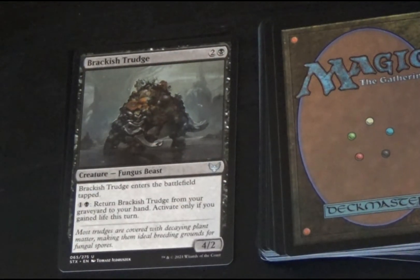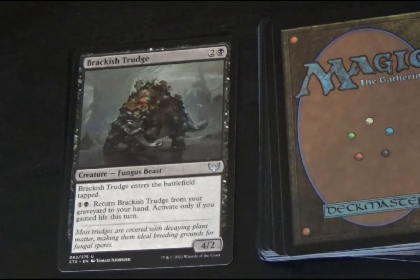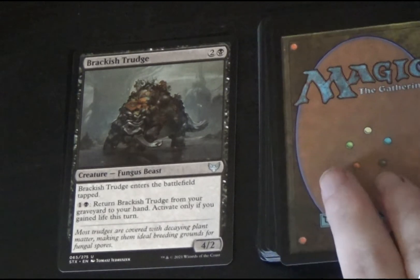We have another black creature: Brackish Trudge. It is a fungus beast creature. Brackish Trudge enters the battlefield tapped. By tapping one black mana, return Brackish Trudge from your graveyard to your hand — activate only if you gained life this turn. Brackish Trudge is a 4/2 creature.